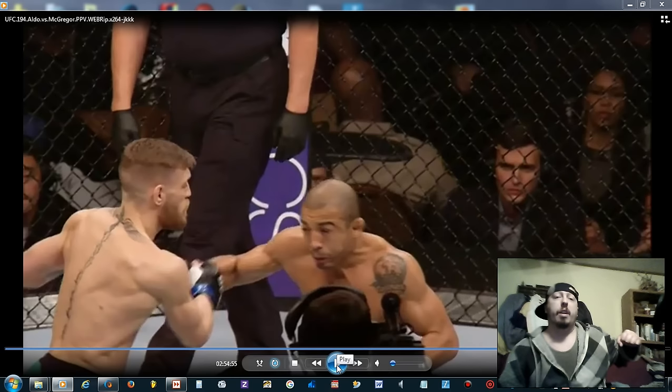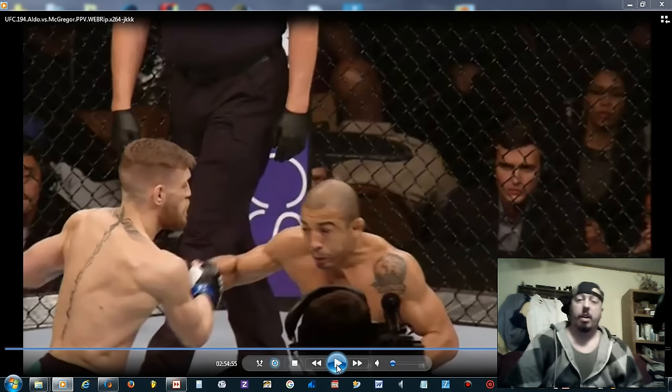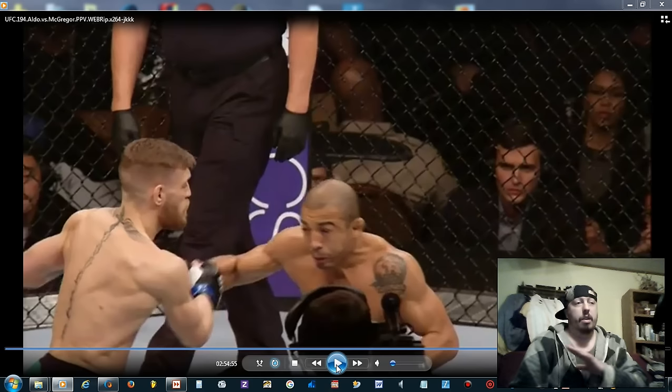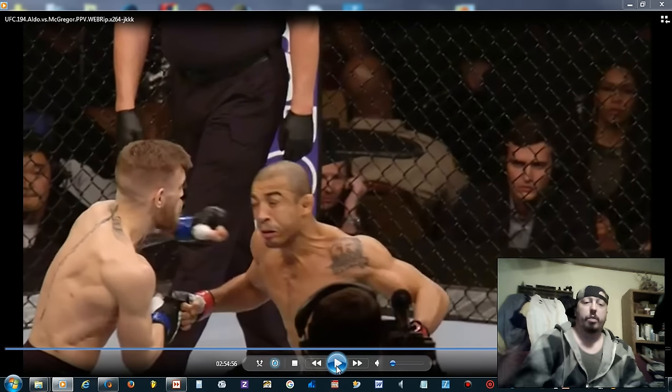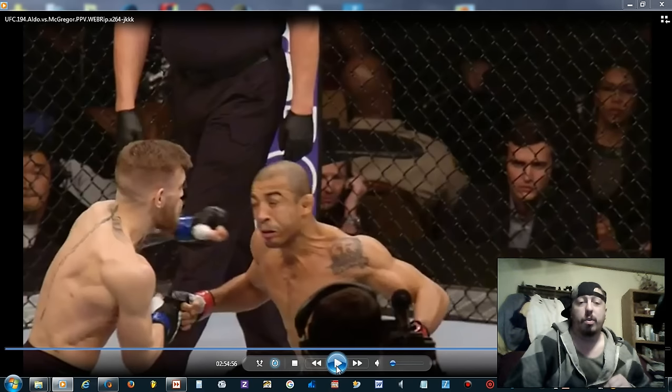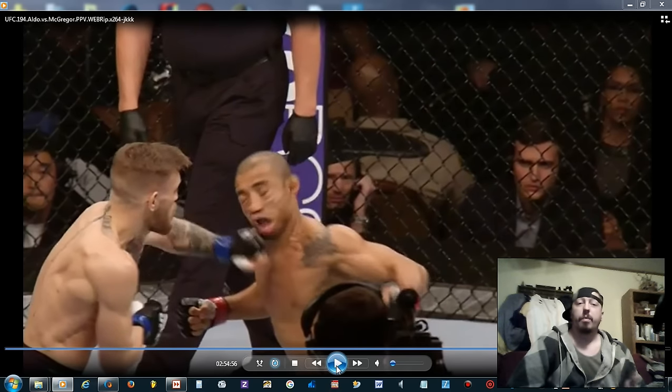As he parries that punch, he pushes it down into the side and immediately cocks his left hand up ready to strike. This leaves the right side of Jose's face completely open — there's no way to block this punch at all. This strike is getting through no matter what because of the way he executed the parry on the right hand. He pushes the right hand down, and then boom — here comes the left hand. You can clearly see Jose knew the punch was coming, closed his eyes, but there was nothing he could do.